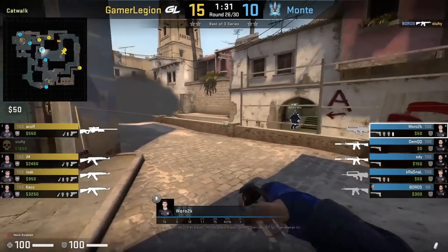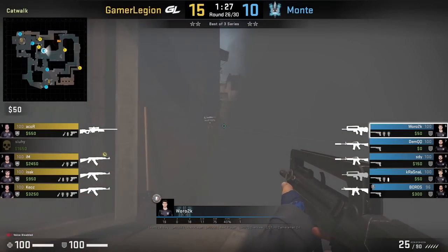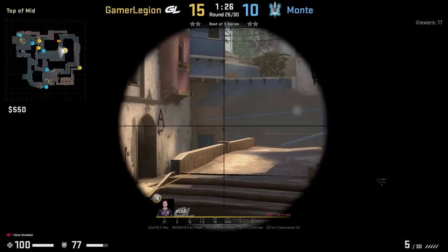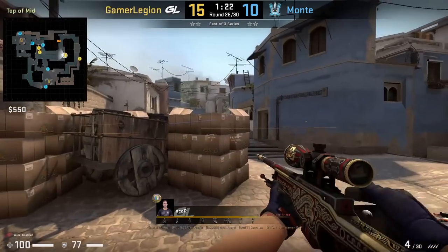Waro has a one-way smoke for catwalk where he underhands the smoke and plays up close to it, using the gap to watch top mid. He misses his shots then falls back. Even with a scoped weapon it's very hard to spot Waro behind the cover of this smoke.